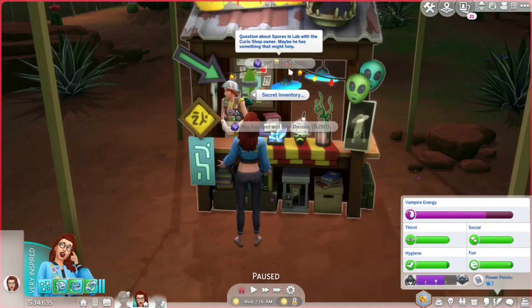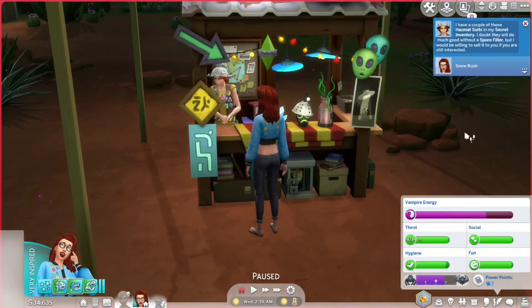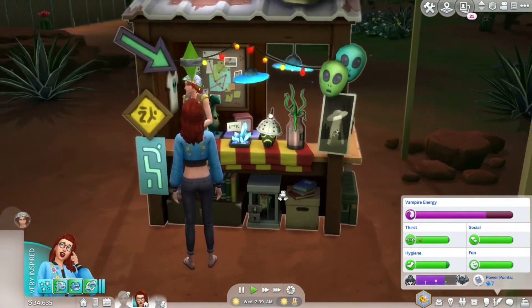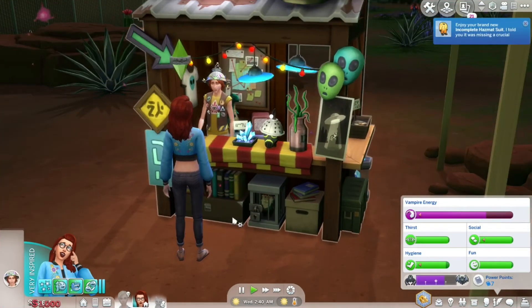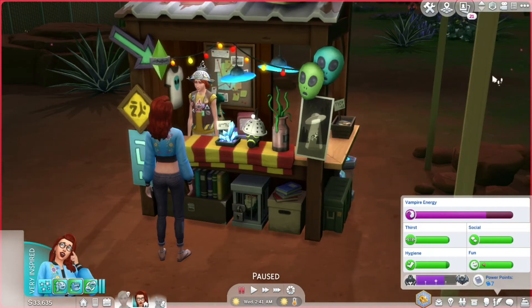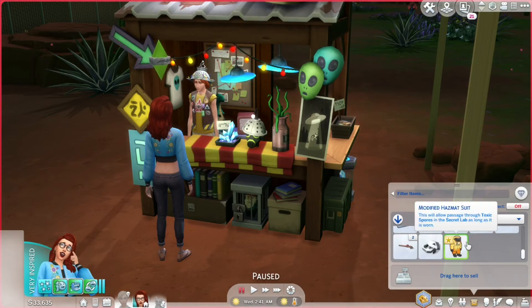Back to Strangerville — we need to question the curio shop owner about spores. He might have an incomplete hazmat suit to sell. He has a couple of hazmat suits in his secret inventory and is willing to sell one. Let's buy the hazmat suit and combine it with the spore filter to make a modified hazmat suit.